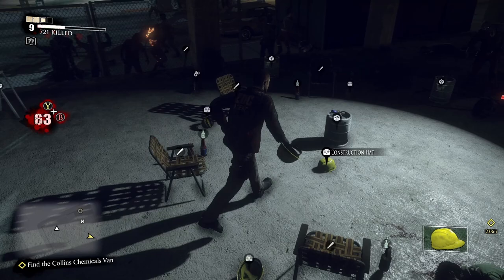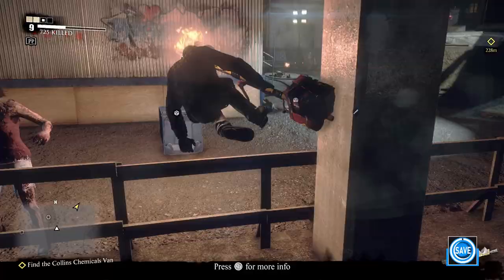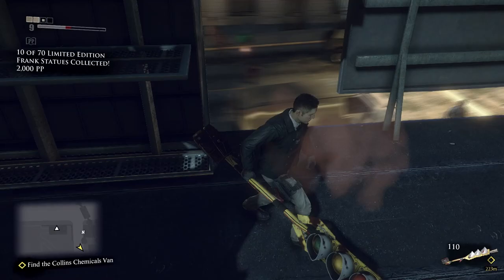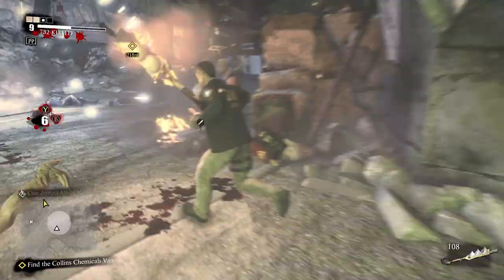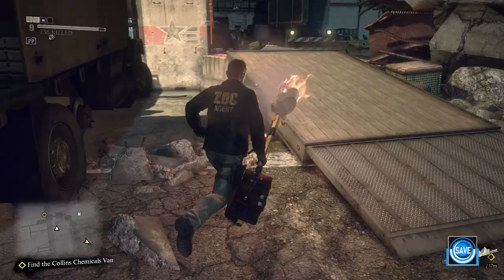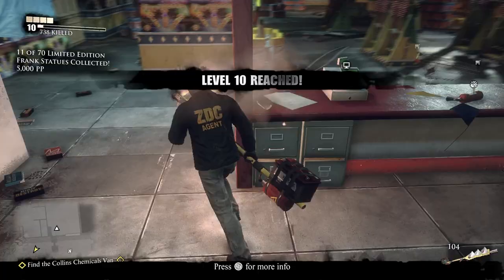The faster you level up, the better off you'll be. In the corner of the construction site, make Beer Hats using the keg and construction helmet — this is a strong multi-use healing item and you need to build 50 of them, so start now. Head to the portable building and use the porta potty to save if you wish. Climb the crates onto the roof and grab Frank statue 10. Head north and rescue Maya by blasting zombies with the Electro Fire Staff. With Maya rescued, head westbound all the way to the end, jump over the ramp, and enter Rockets Red Glare. Jump the counter and grab Frank statue 11 from the file cabinet — that should push you to level 10.